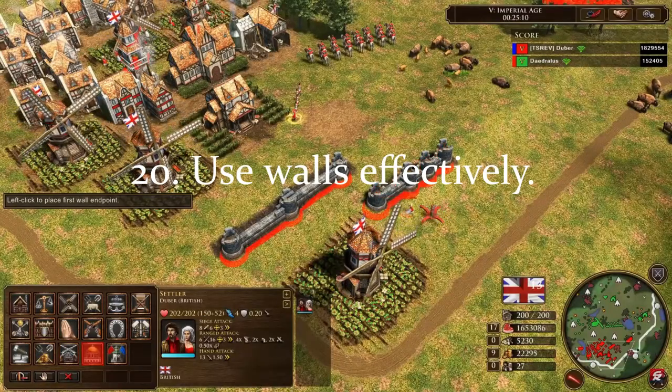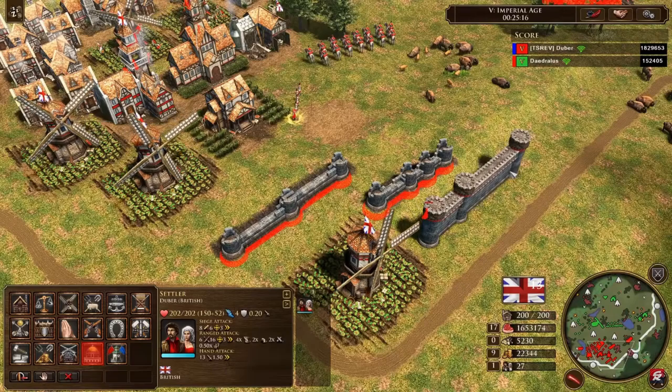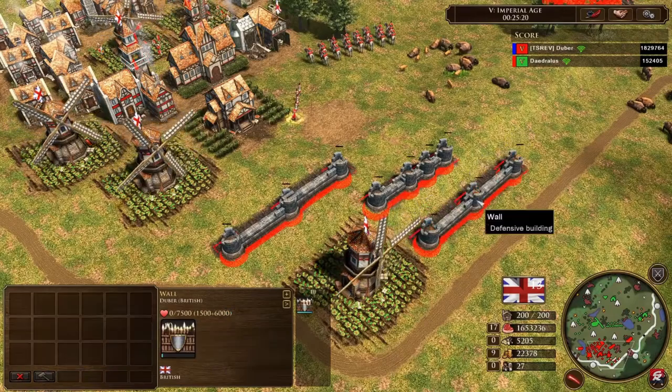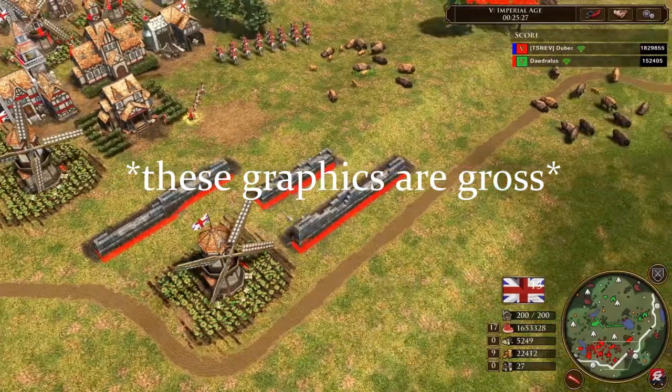Number 20: use walls effectively. The method of using the select-all-units hotkey and deleting the pillars is effective because it saves wood and builds walls faster, but feel free to use them to grab every square inch you can get. It's especially helpful with skirm and cannon-focused armies.